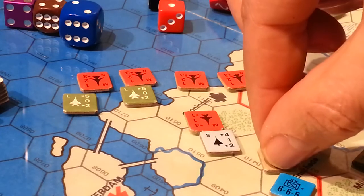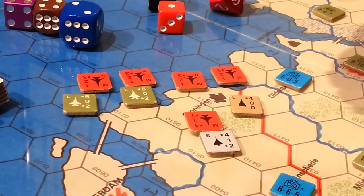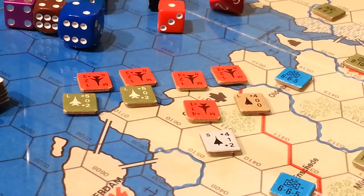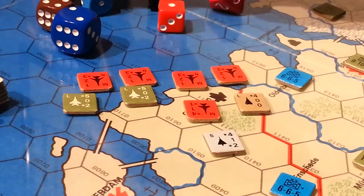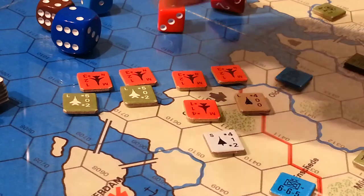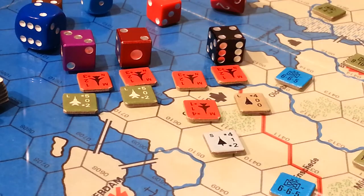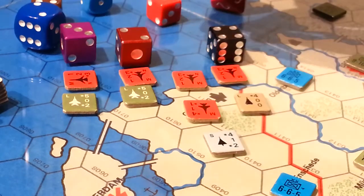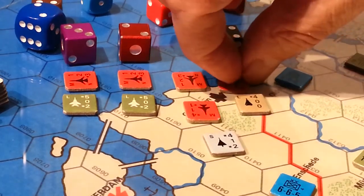Don't worry about all the guys getting shot down — we're actually going to get to roll at the end of the turn and either half or all come back. The only ones that didn't get through to attack are the French Mirages. We're going to roll three dice — purple, red, and black — left to right, adding one to the number. The results are a four, a three, and a five. A four is shot down halved so that attack goes through at half; a three is also shot down halved; and a four becoming a five is shot down immediately, so he's not going through.